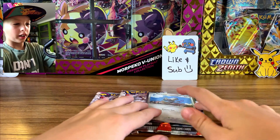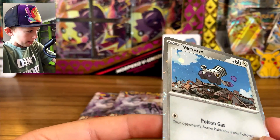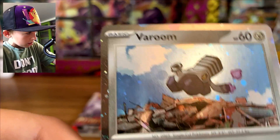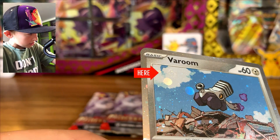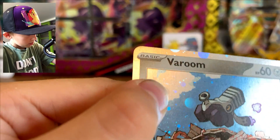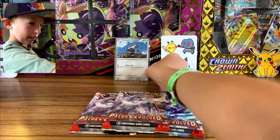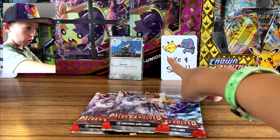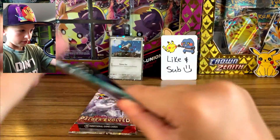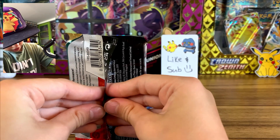Boom, there we go — opened up! You might be able to see a little better. Yeah, you can see that one pretty good. And there's the other one right there. So this is our little guy; we'll put him back here with little Turpichu over there. First pack — Paldea Evolved!